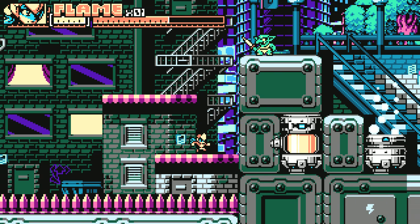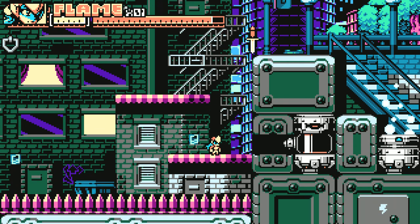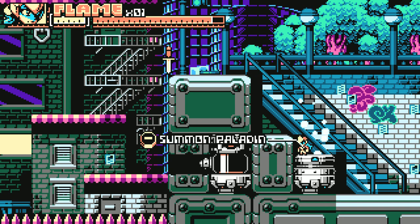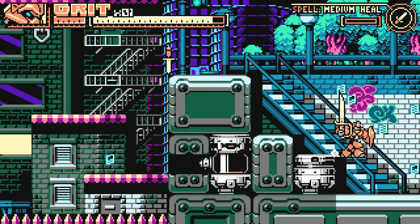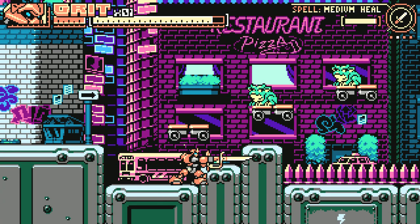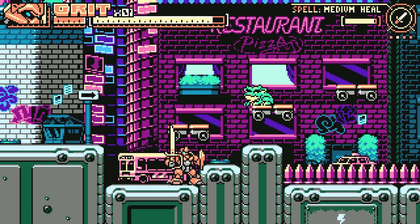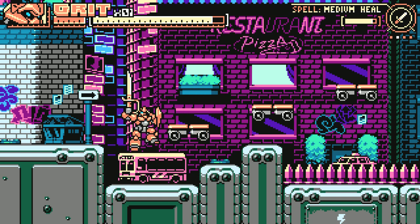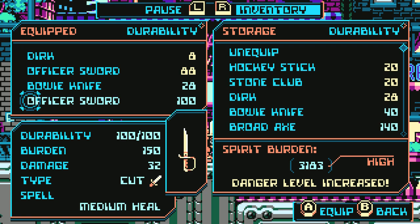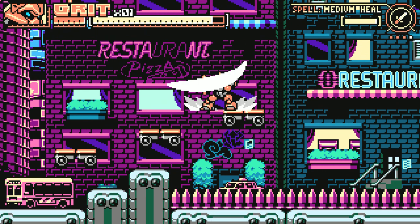Insta-death spike pits are always the bane of my existence in these games. All that hard work gone in an instant. But thankfully Grit has a lot more health going into the next area. I think we're coming up on the location of the boss - I think it's right after this area. Thankfully I was able to keep our trusty Stone Cleaver, so we're going to use that against Lilith when we... oh, we fight her now! Oh god, oh boy!